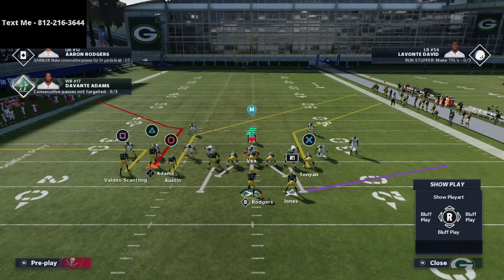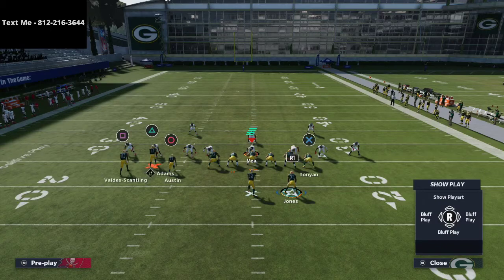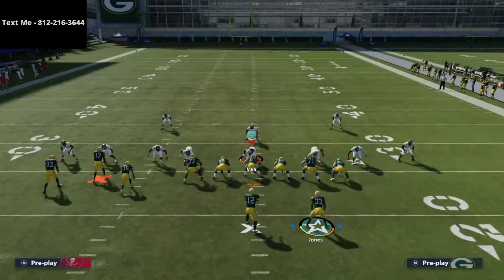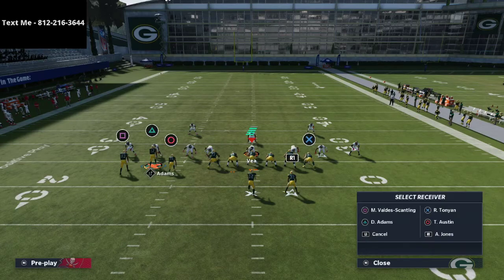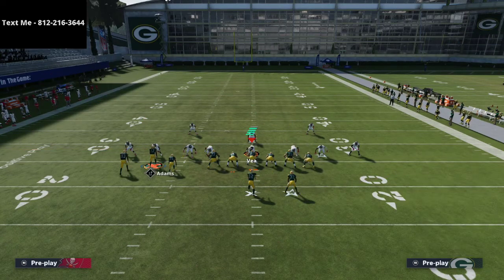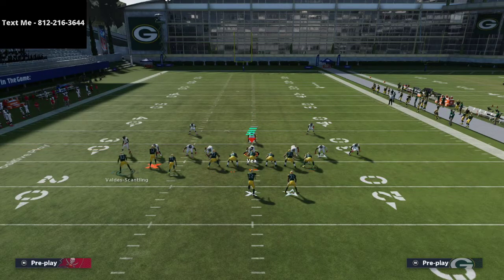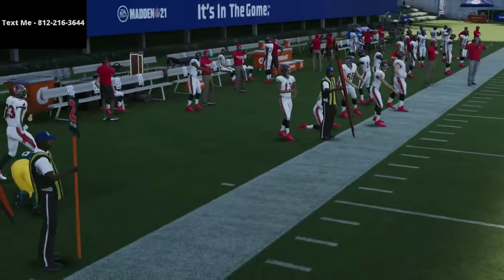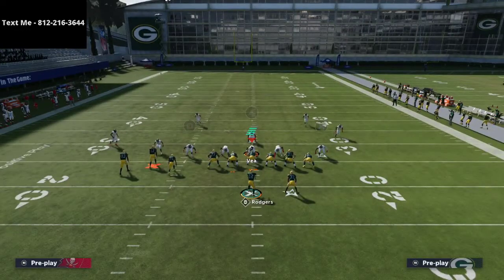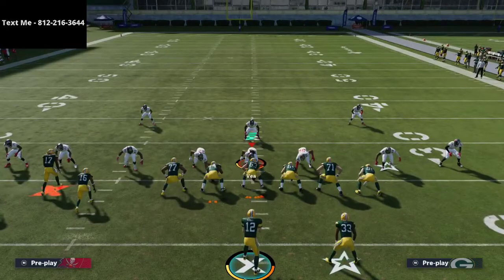That's where Tight End Corner becomes really, really powerful. All we're going to do is streak the tight end, smart route Tavon Austin, and I absolutely love this route to Jones — I never take that route off the field. You could put Devontae Adams on a curl route, or anything you want — I personally like to put him on a curl route. Then I'm going to motion Valdez Scantling to the left and snap as soon as he moves. If they're not playing hard flats, you can throw that ball for a quick five yards.